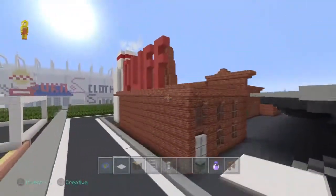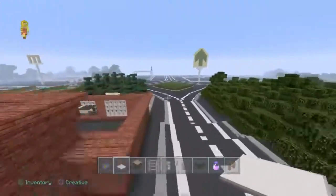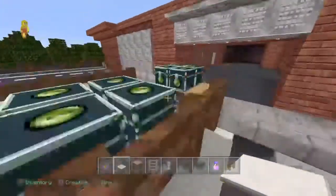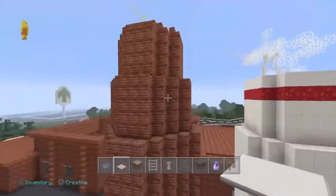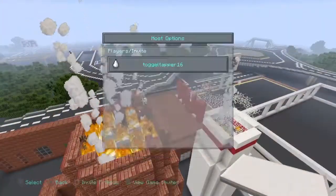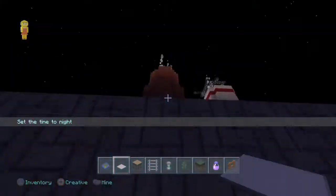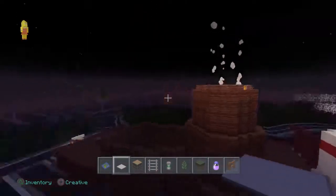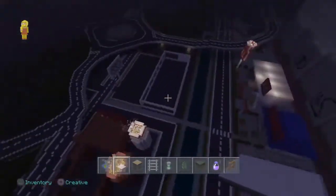And then we have the Duff Brewery. I just need to put a roof on - it's pretty much complete. We have the truck loading up with its crates and stuff like that. And at the back here we have the two burners, which I found pretty cool because we've actually made them burn with smoke and stuff like that. You can't really see it unless you look up at the place, but it's a pretty cool feature - like you're flying around in your helicopter and you see that, it's going to be like, that's cool.